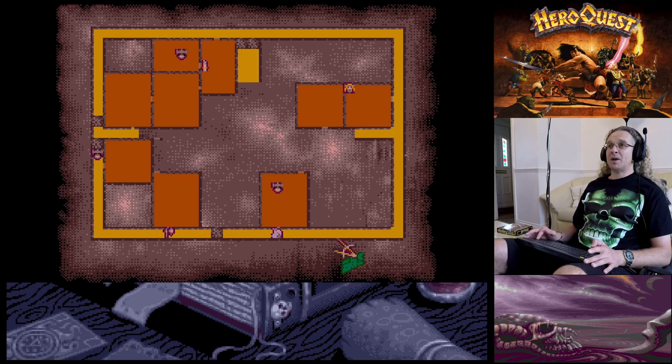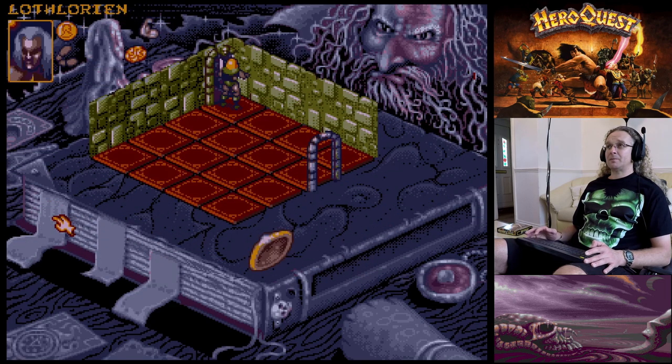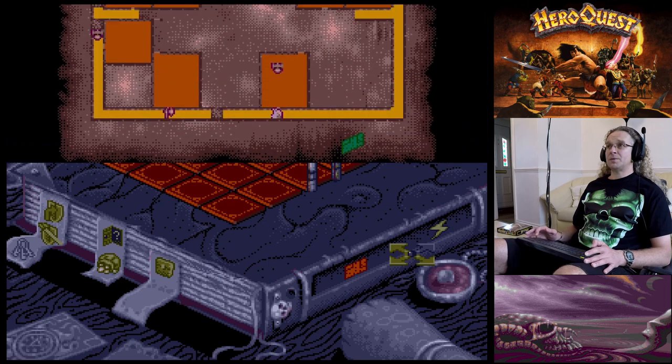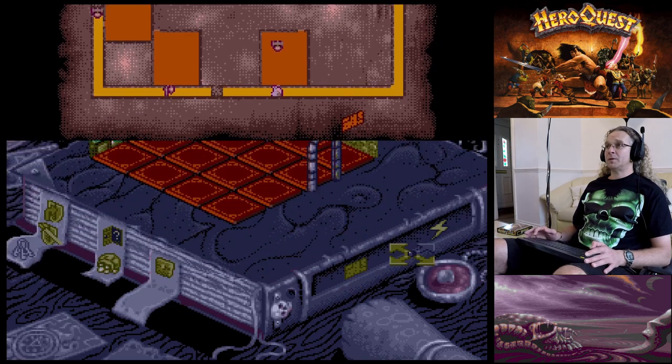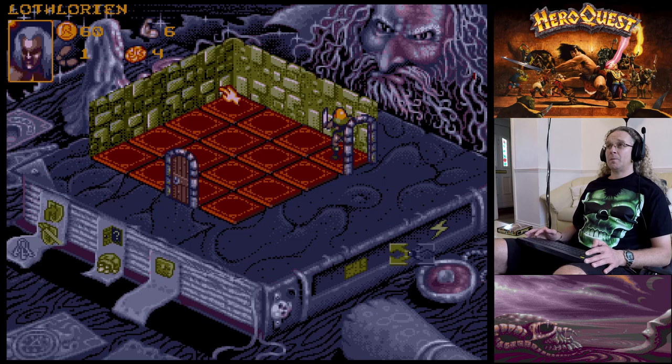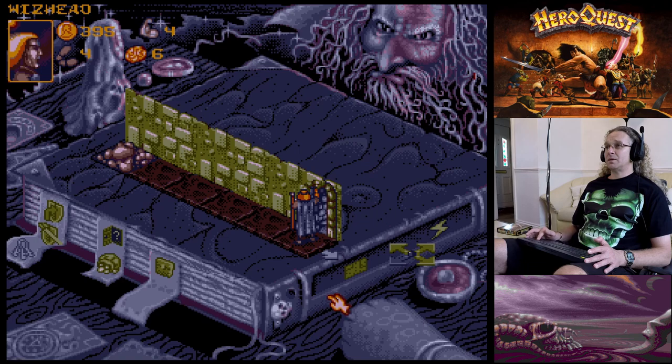The Dwarf has opened up another room. The orc might come around the corner. Over to the Elf - we're going to go in there, search for traps first, nothing found. If I remember I'll search for gold on the next turn.